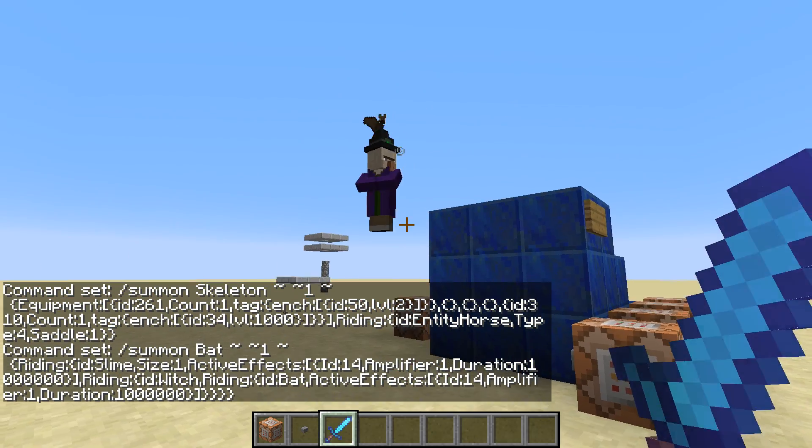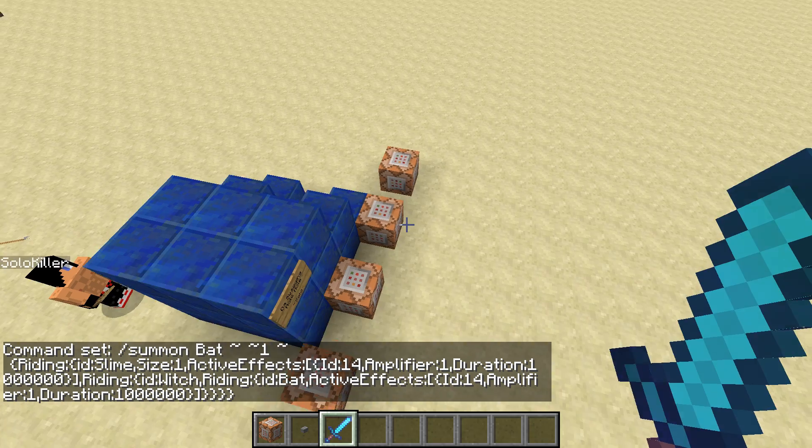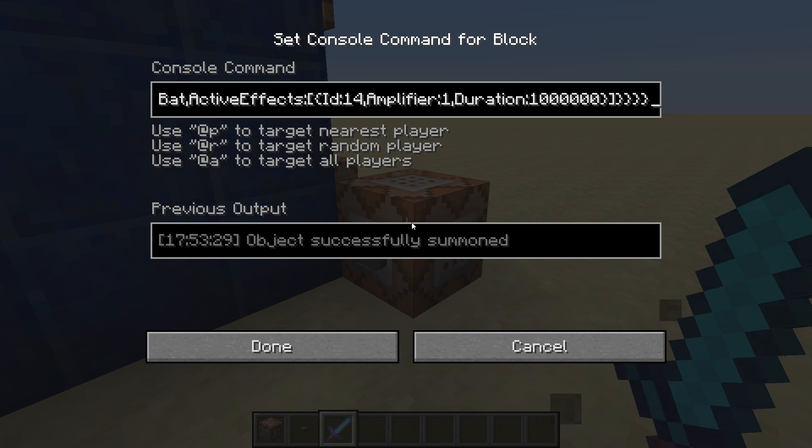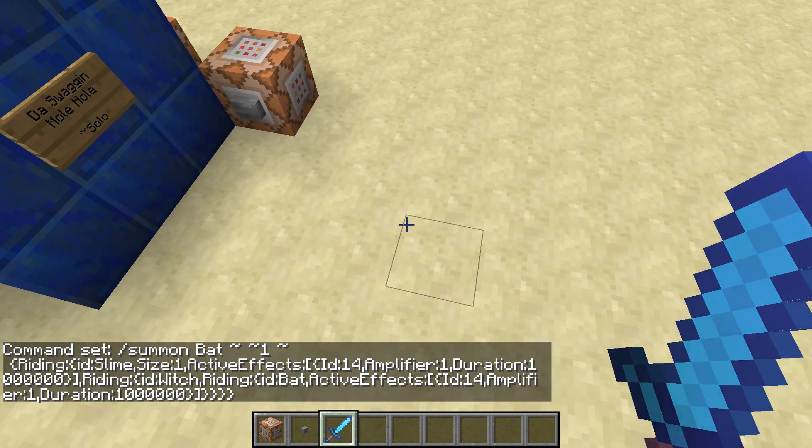And then we're finally to the witch - the bat carrying the witch. Let's examine this. This really shows the whole bunch of riding stuff. It summons a bat from the top up because it's riding, not being ridden by. So from the top down - the bat on top of course has nothing, but riding is of course riding ID slime. Slimes are just kind of used for size stuff - you can summon a giant slime as you can see next to it. Size: summon slime, squiggle squiggle squiggle.